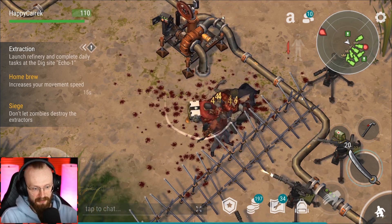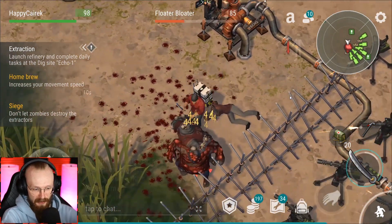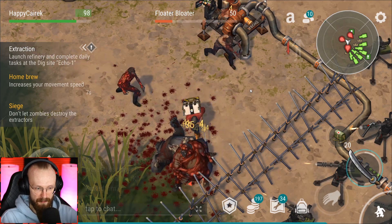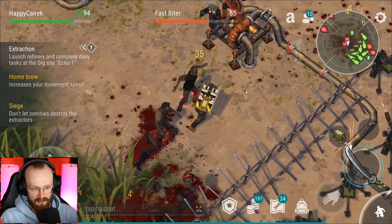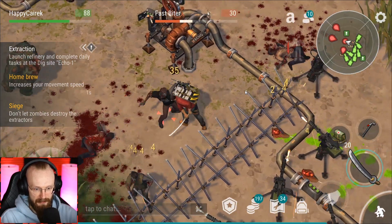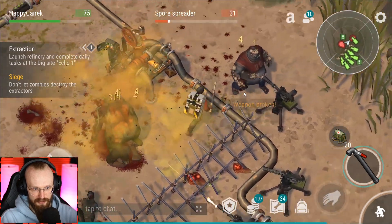When your turrets get destroyed they're harder to repair than spike traps. You don't really need an insane amount of turrets. A couple of melee weapons won't hurt anybody. I come closer to these spike traps and just try to fight these simple zombies with melee weapons while turrets do most of the work.